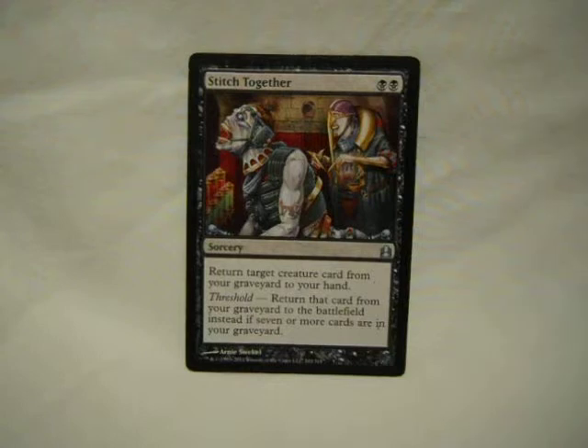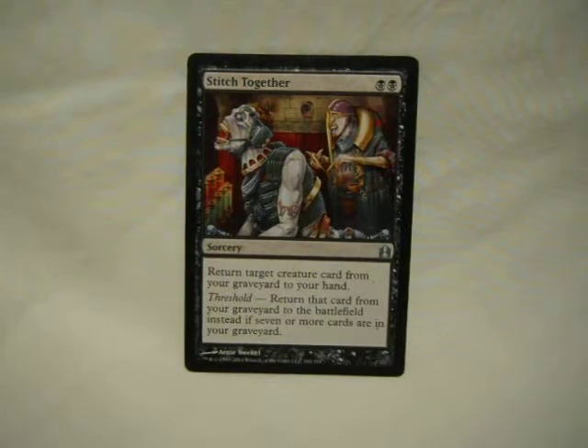Fits Together: pay two. If you don't have threshold, it goes to your hand. If you have threshold — which is seven cards in the graveyard or more — it's just a two-drop reanimate spell with no downsides.